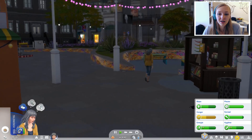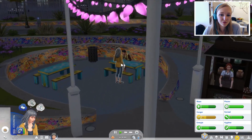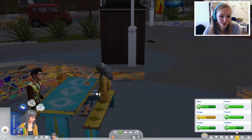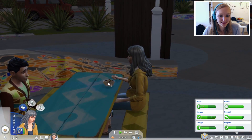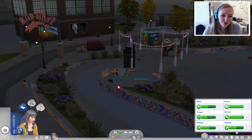Het wordt ook al donker — het is nu 6 uur. Normaal gesproken zou het nu nog licht zijn in de Sims, maar omdat het nu herfst is, wordt het sneller donker dan anders. Dat vind ik echt heel erg leuk als toevoeging. En ik hoop eigenlijk een beetje dat het straks weer gaat regenen, want dan kunnen we meer zien van hoe dat eruit ziet.